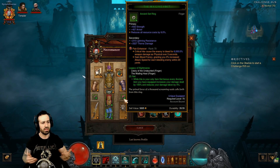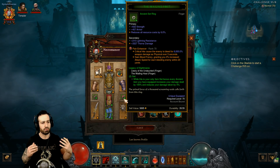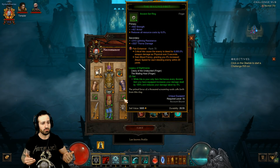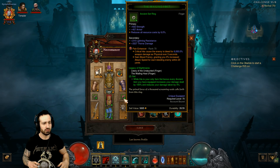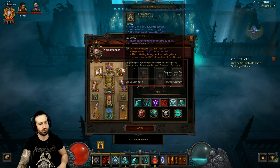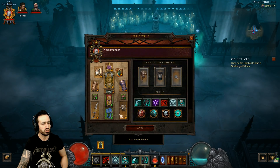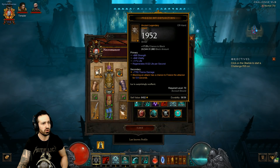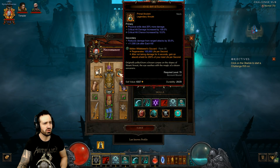For those of you that aren't aware, the way this ring set works is: if this is your only set bonus from any set items, every ancient item you have equipped increases damage dealt by 100% and reduces your damage taken by 4%, and that multiplies with each ancient item. This player has done a great job making sure everything is ancient or primal ancient.